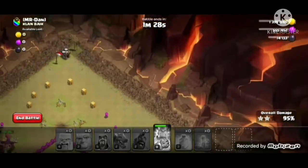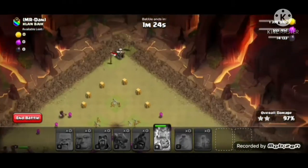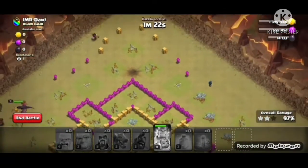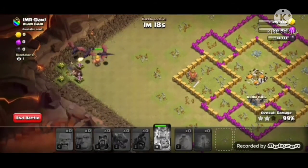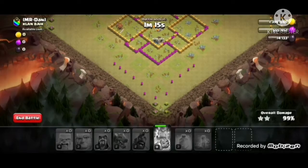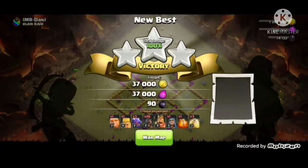That wizard right there is going for that builder hut. A bunch of them are going for one builder hut. The wizard and one hog rider are coming for that builder hut. And this is a three star. On to the next attack.